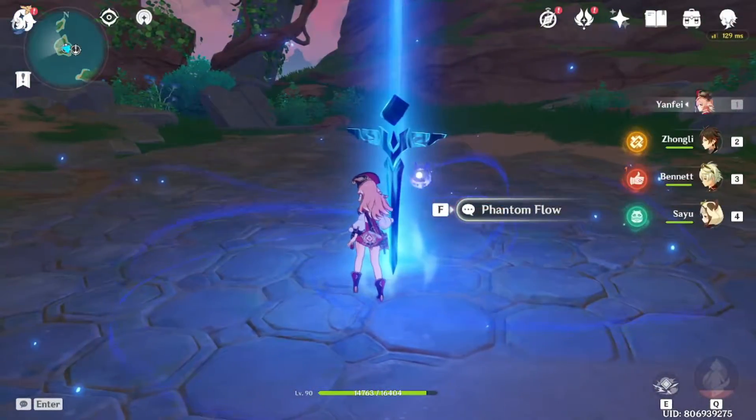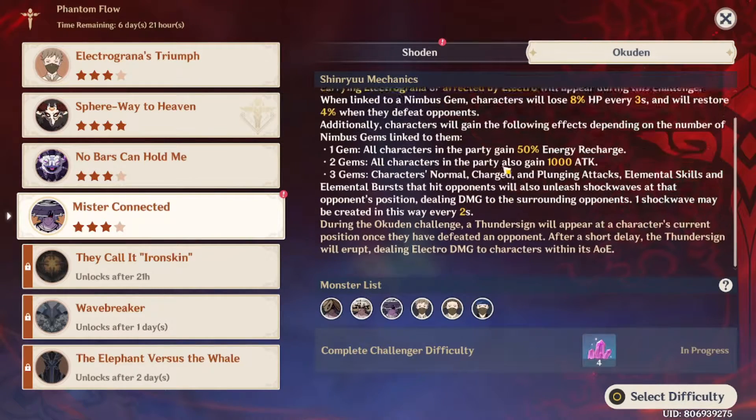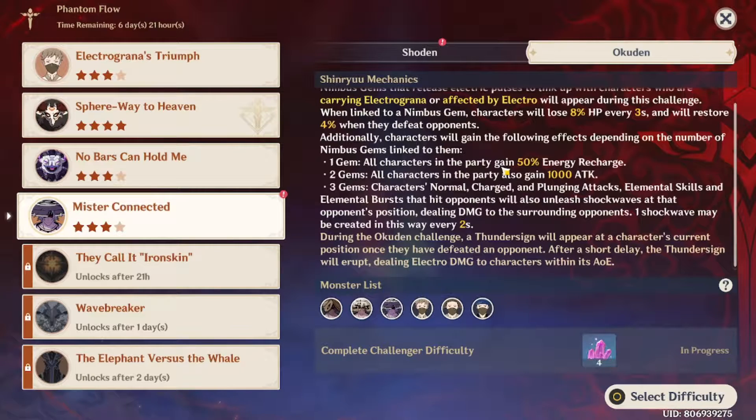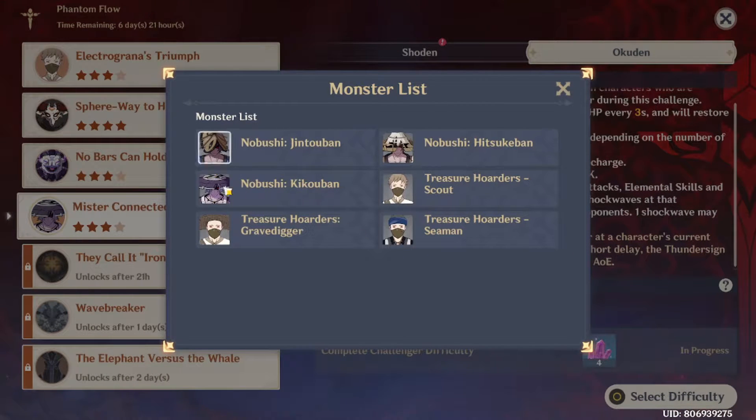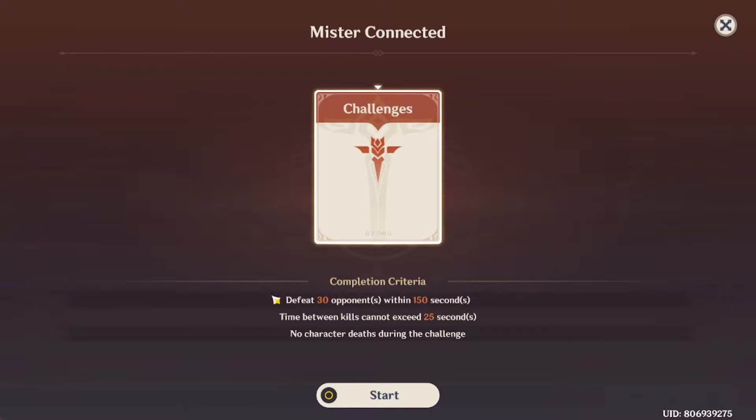Now we're jumping into the Okuden difficulty, also called the challenger difficulty. In this one it's going to be a bit harder. We lose 8% HP every three seconds instead of five, and we only gain 4% back when we kill an enemy, so it's more taxing on HP. Additionally, a thunder sign will appear at a character's current position once they've defeated an opponent — after a short delay the thunder sign erupts, dealing extra damage to characters within its AOE. The enemies change to Nobushi and Treasure Hunters. The completion criteria: defeat 30 enemies in 150 seconds, 25 seconds between kills, and no character deaths.